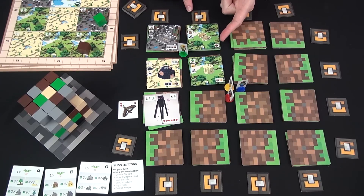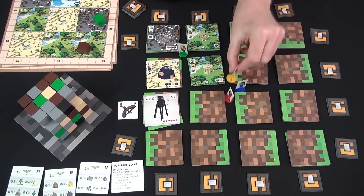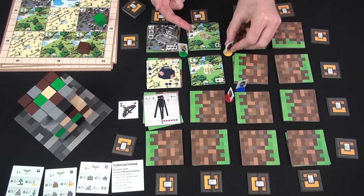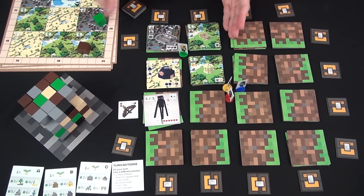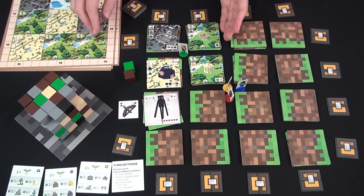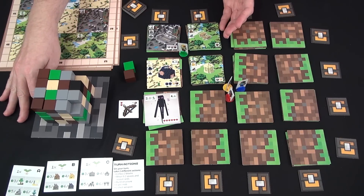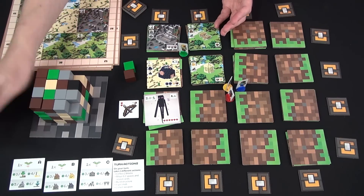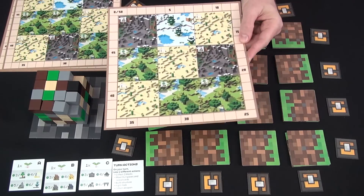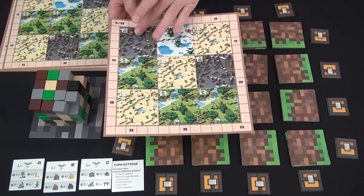On my next turn I could build this for only one wood. No one else is adjacent to me, and even if they move up here, if they don't already have wood they would have to spend a turn to collect wood and I'd be able to build this first. You have three scoring phases during the game — the A, B, and C phase shown on the reminder cards. When the first level of blocks is completely gone, you have the A scoring where you look at your board and the largest connected biome you have. There are four types of environments: mountain, tundra, desert, and forest, and you score three to six points for them.